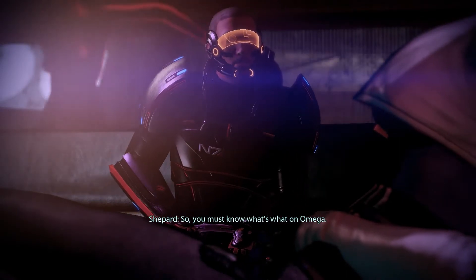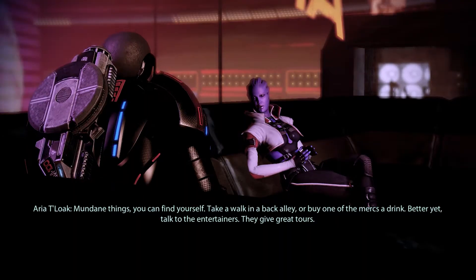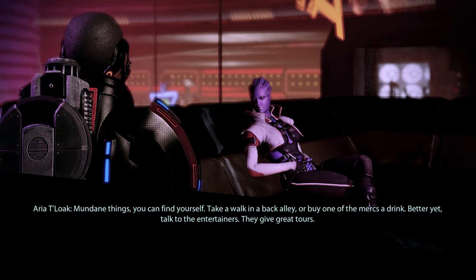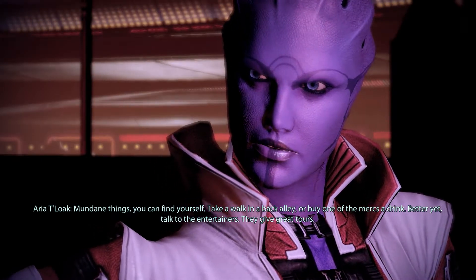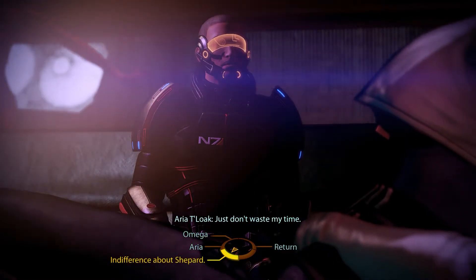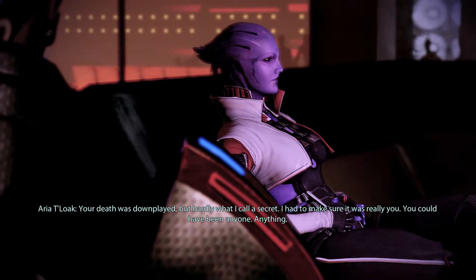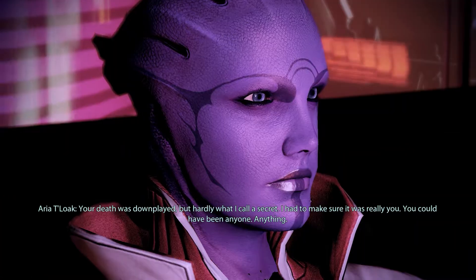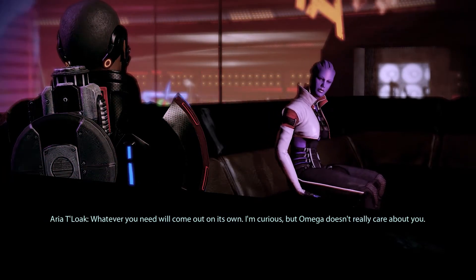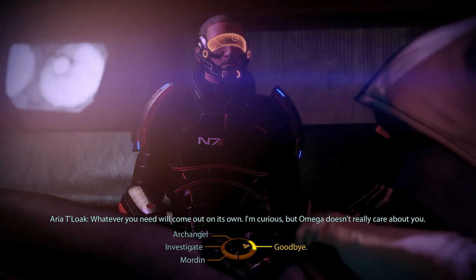What about Omega? You must know what's what on Omega. Everything that's worth knowing — I don't usually give it out freely. Information is power. Mundane things you can find yourself. Take a walk in a back alley or buy one of the mercs a drink. Better yet, talk to the entertainers — they give great tours. Just don't waste my time. I see she's very indifferent about Pie Shepard. One scan and we're straight to business? People are usually more concerned about who I am. Your death was downplayed, but hardly a secret. I had to make sure it was really you. Whatever you need will come out on its own. Omega doesn't really care about you.